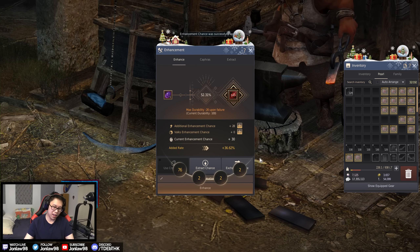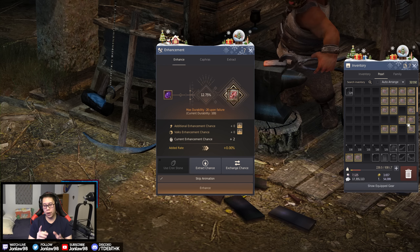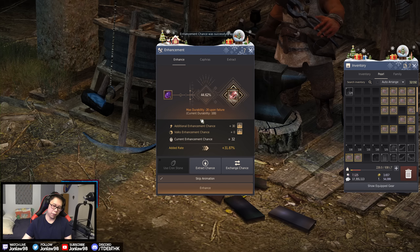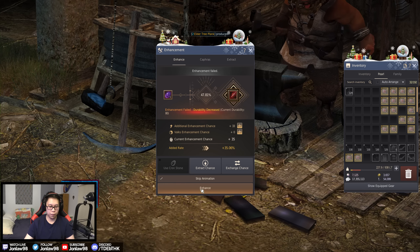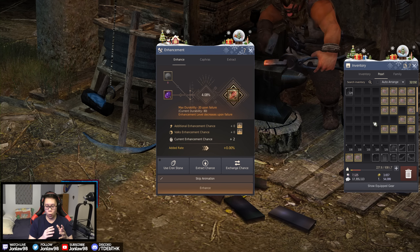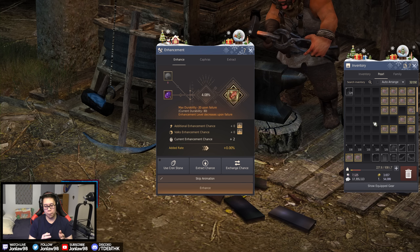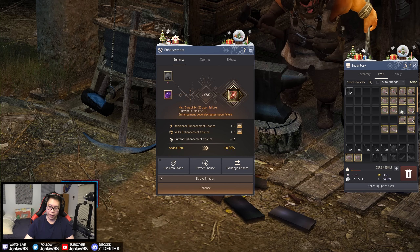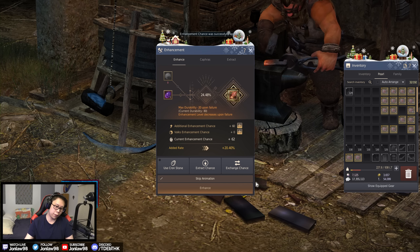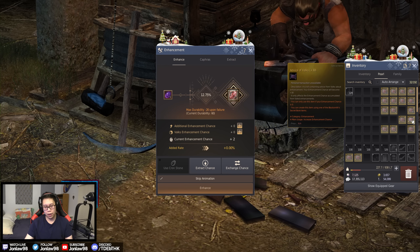For 15 to PRI I believe you just use anything over like 20. For DUO, I use 30 and up — so that's like 44, almost 50, not bad. DUO to TRI — think of it this way: if you're enhancing boss gear, Black Star is always one tier different. So if we were talking about boss gear and armor this would be like going from TRI to TET. I personally like starting at 60 for DUO to TRI and go from there.